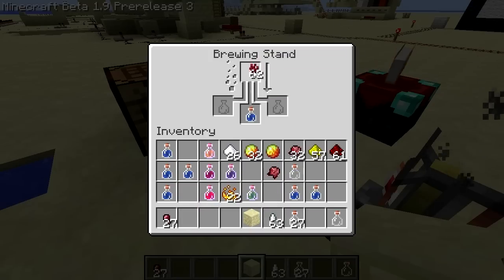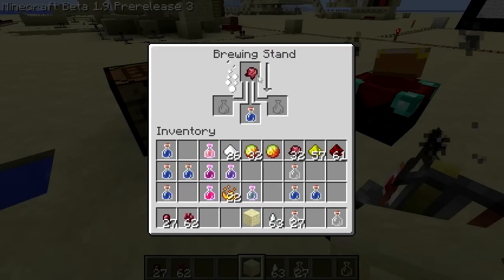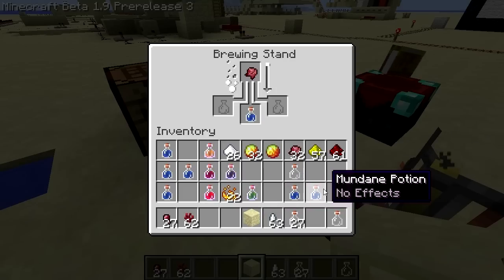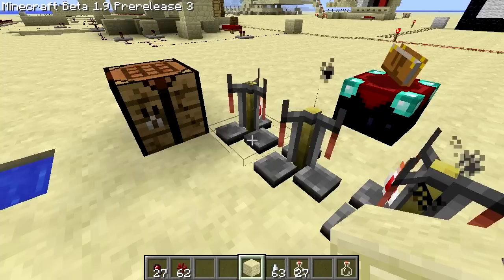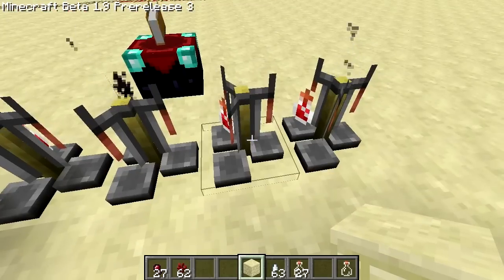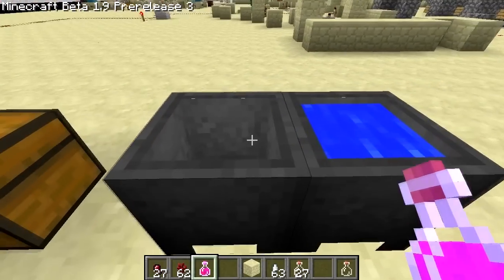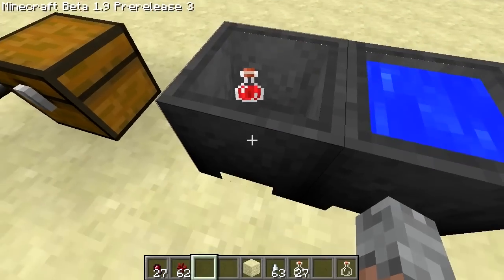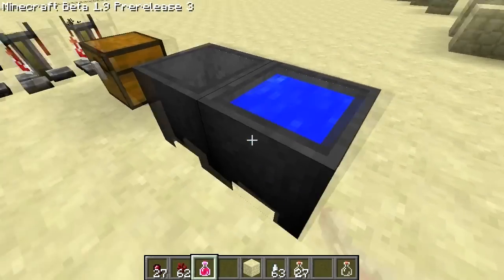Can I add nether wart? No. Spider eye? No. So the only thing I can add to that thick potion is the fermented spider eye. I probably already did this and don't even realize it.